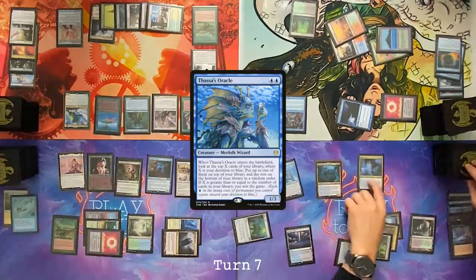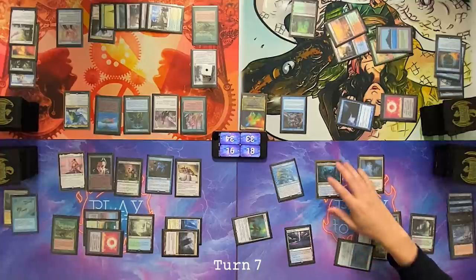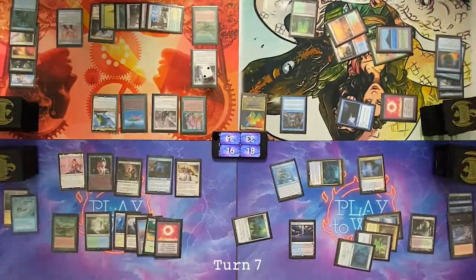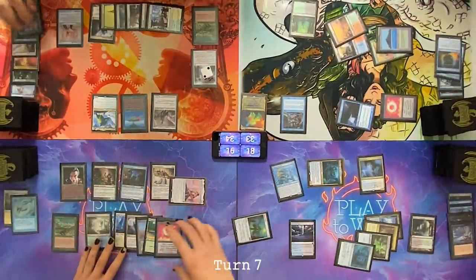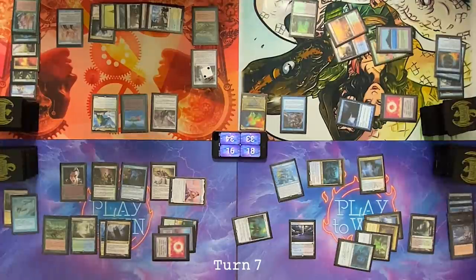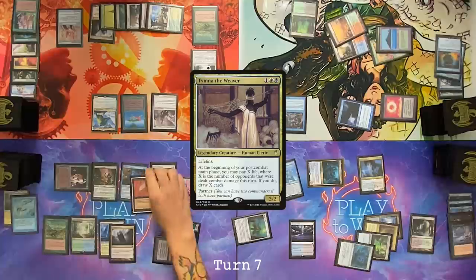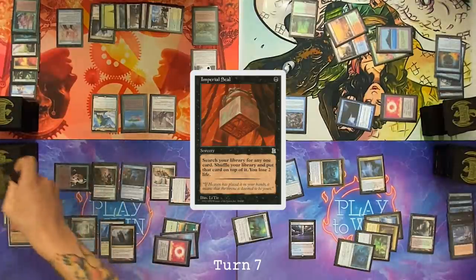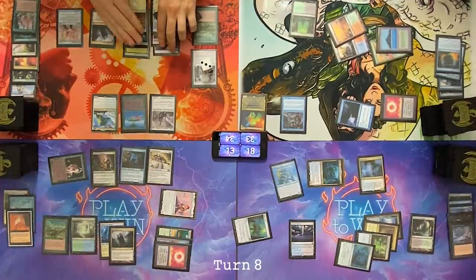Thassa's Oracle will trigger — look at the top four. Put one on top. Attack Tyler. Block with Boreal Druid. Pass. Draw a card. Go to combat — Tazri's coming at Tyler. Block. Second main phase — two islands over there, make two black. With one black still floating. Activate Tazri, find Tymna — Tymna into my hand. Cast Imperial Seal, discard, put it on top of my library, pass my turn. Play land for turn and pass the turn.